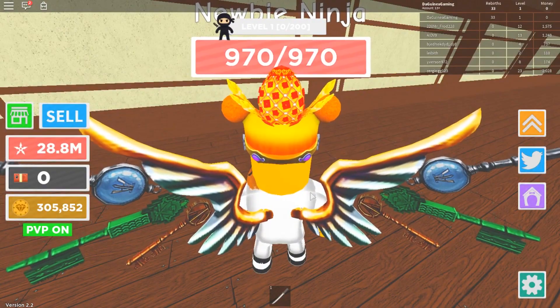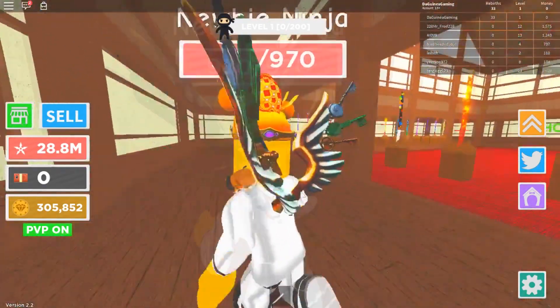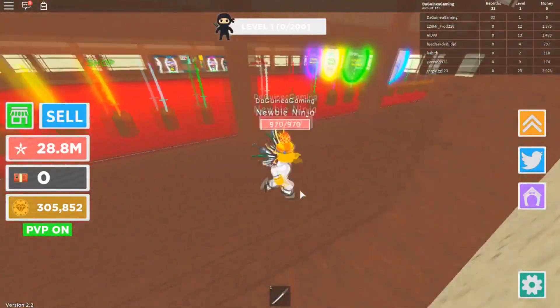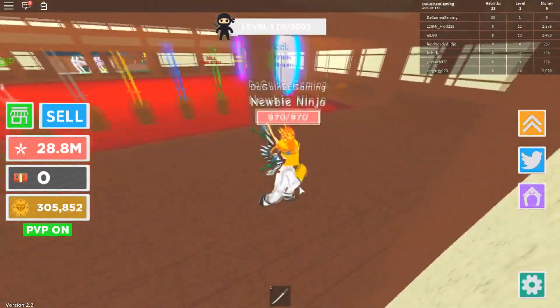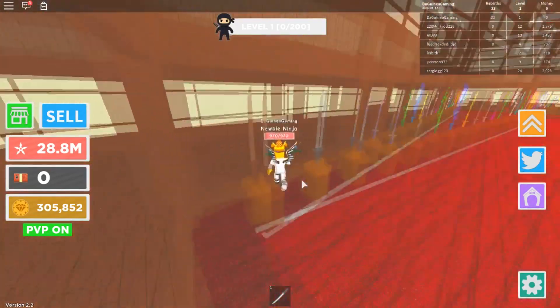Oh my god guys, oh my god, I actually got in! This took so long. So this is the secret room — basically you can't get in here without doing the glitch. And the funny thing is, if someone goes into the shop right now they'll just see me standing here by whatever sort they selected.